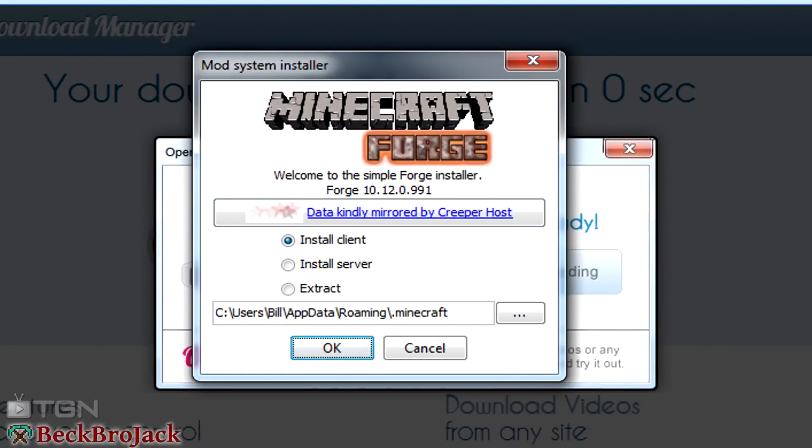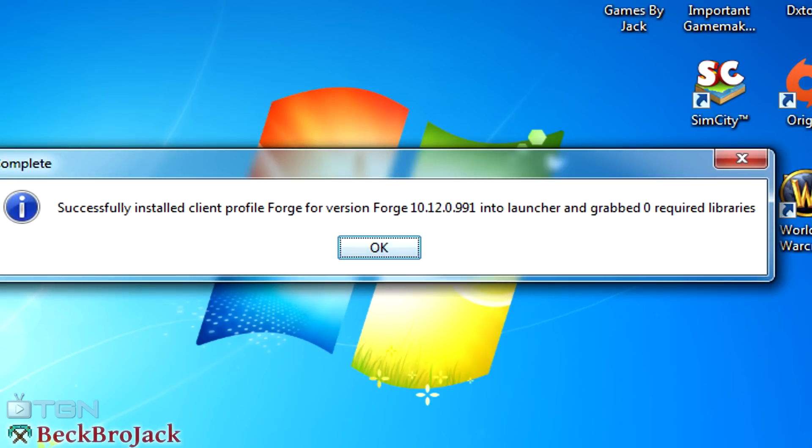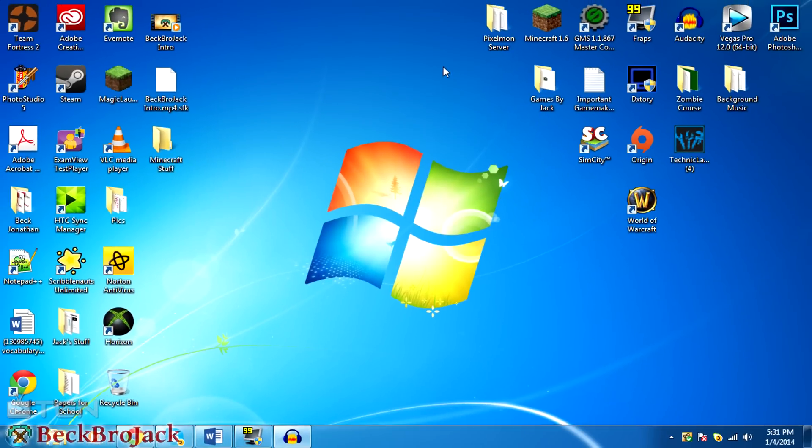It'll open up the installer — you don't need the browser page anymore, you can close that out. Once you get to the mod system installer, all you really have to do is hit install client, and it will install Minecraft Forge for you automatically. It'll say successfully installed client profile Forge along with the Forge version.